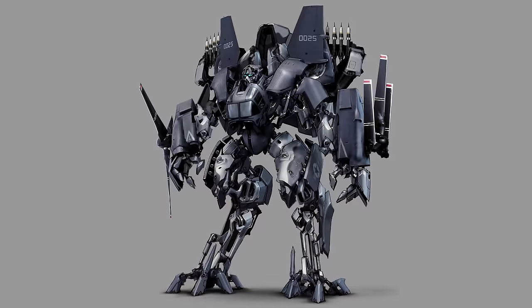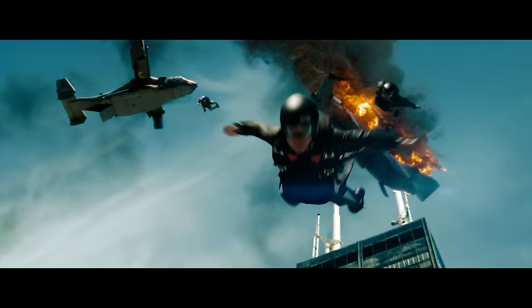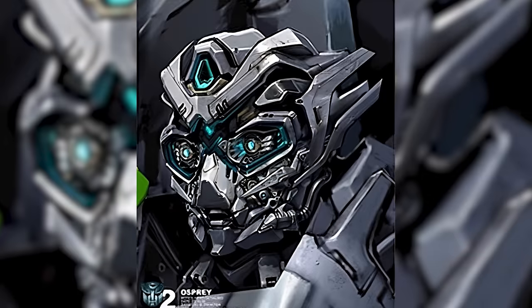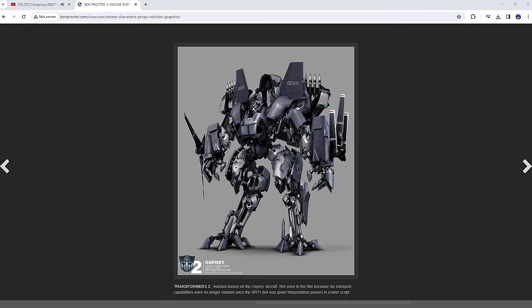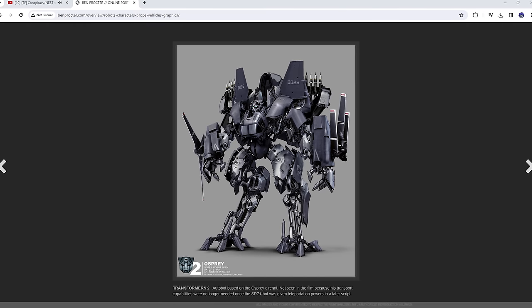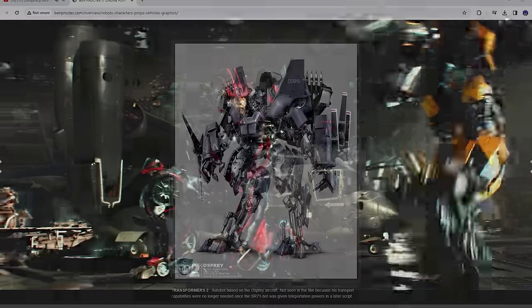Though this unfortunately never ended up happening, Ospreys would go on to play a significant role in both Transformers: Dark of the Moon and Transformers: The Last Knight. Now, something you're definitely wondering is why Osprey got cut from the film. The only explanation we have comes from Osprey's artist Ben Proctor, who served as the art director for Revenge of the Fallen. According to information on Proctor's website, Osprey was designed as an Autobot who took the form of a V-22 Osprey. However, the character was ultimately scrapped when the decision was made to give Jetfire teleportation powers, thus making Osprey's transport capabilities no longer needed.